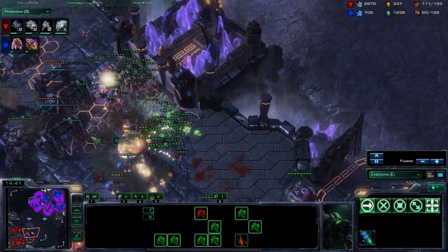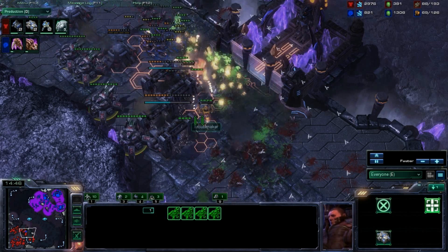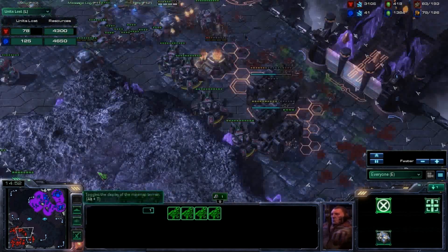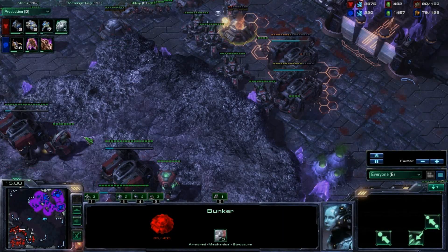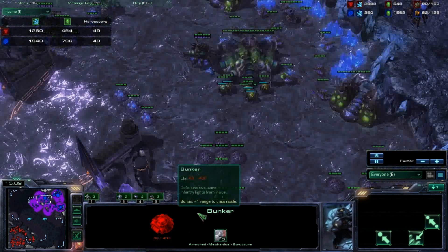There's this little funnel I created using buildings. Siege Tanks are coming in, and it's not going to be very cost-effective for him at all. Actually, he is trading pretty cost-effectively — it's because of all these SCV kills. He got me back down to 49 workers, so we're back down to equal power of stars.